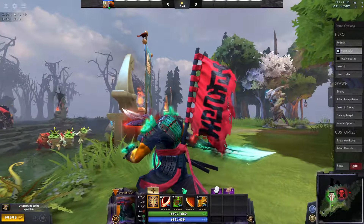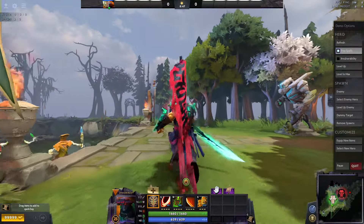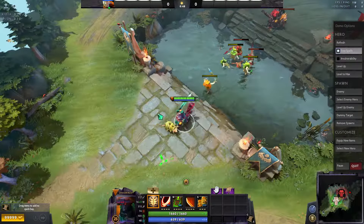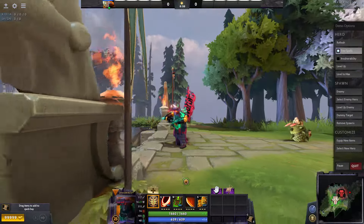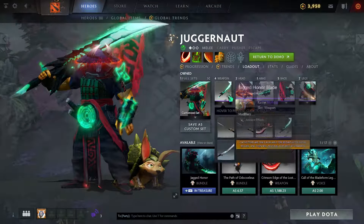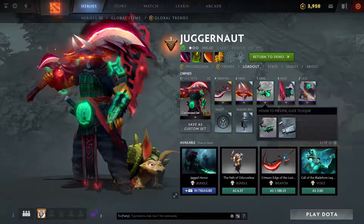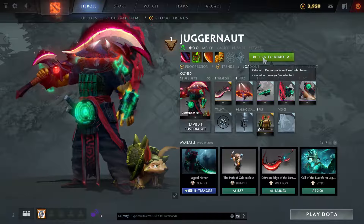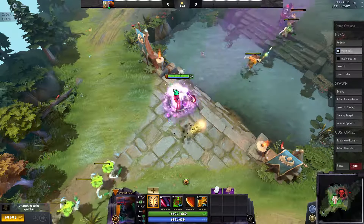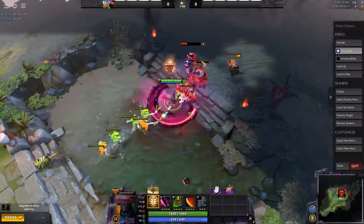Of course he's got a hunched back there — maybe it's because of the banner he's carrying behind him. It's not really practical to have that banner behind him, but oh well. Let's see him with the immortal — I think that's all I have for Juggernaut, I don't really have his arcana. Yeah, this formation is much better.